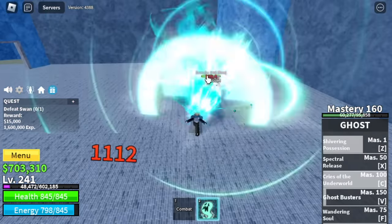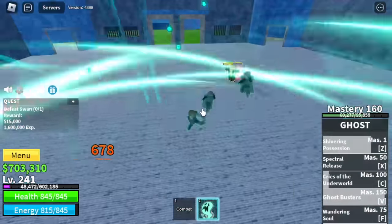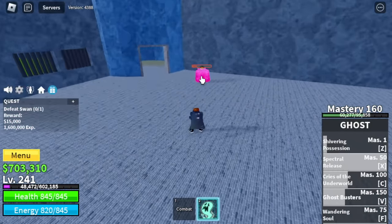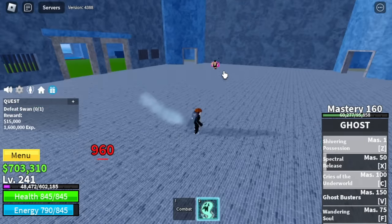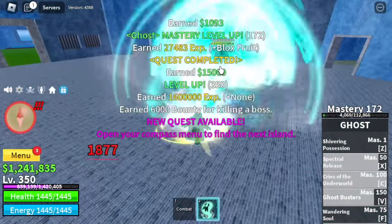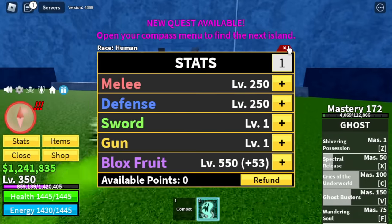Let me enumerate the islands we skipped: first one is the jungle, next up pirate village, the lower sky, then the coliseum — we skipped that one too — and lots of mobs including the first two mobs of the magma village. That's why we're staying here until 350. After that, we're gonna go for the magma admiral — for the HP and it's near the quest giver. Also, it's really easy to server hop here in the first sea. Stats: mil defense 250, Blox Fruits 550.